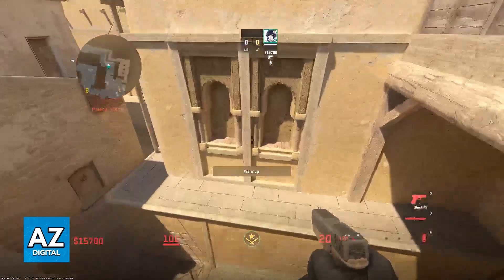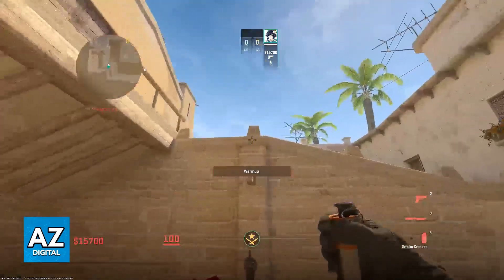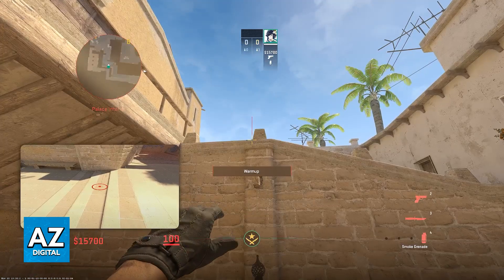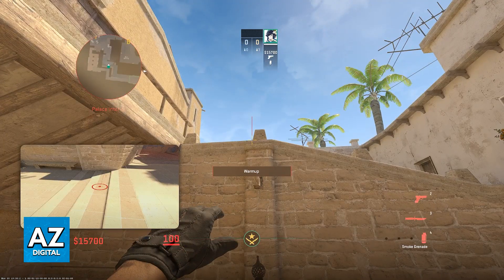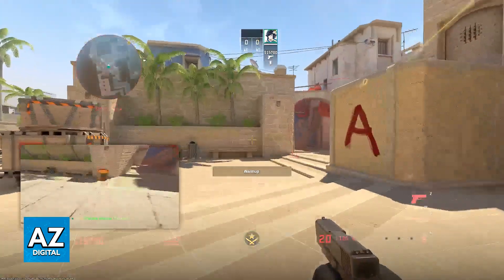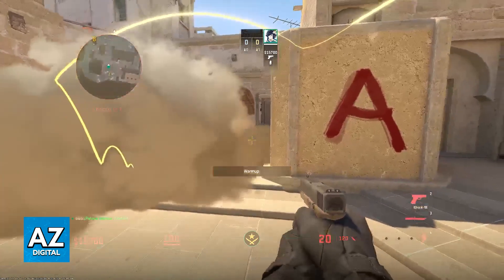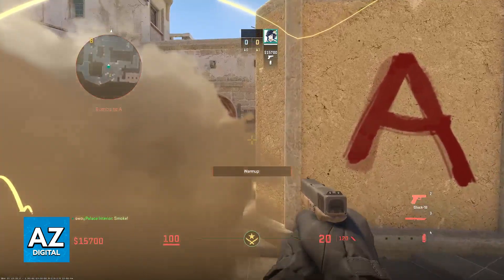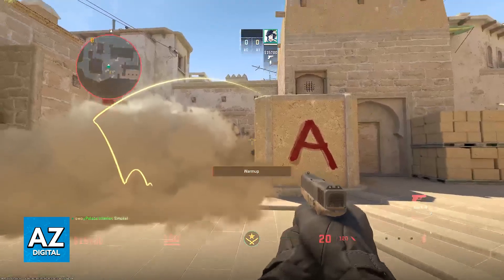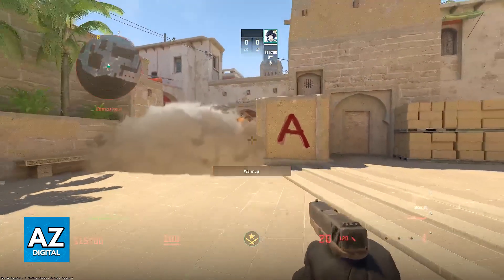I'm going to reproduce this again, trying to change my position a little bit and see if we can still get the landing position. As you saw, it is super simple to learn, very easy to reproduce, and it is going to block off jungle completely for you. Because of the new bloom from these smokes, it is very reproducible every time. There might be a small gap if you go up, but for the most part there aren't any obvious big gaps.